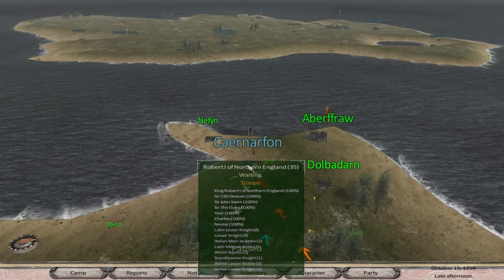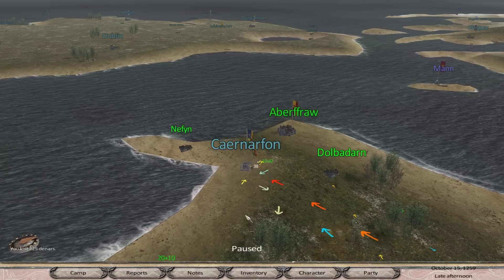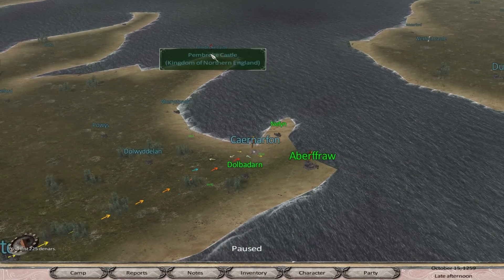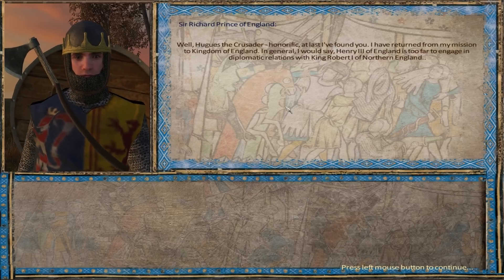We're going to start recruiting some more knights. You've got to go here and recruit volunteers — Welsh servants, I guess because we're in Wales. But the way to get the knights is to basically go to the castle. Let's go to Pembroke Castle. In the towns you get more footmen, and they do not upgrade into knights or mounted troops. The castles are where you get the knights — or the mounted sergeants, at least.